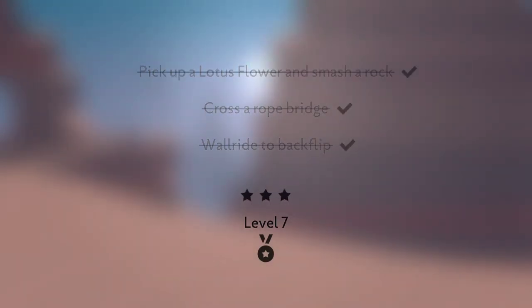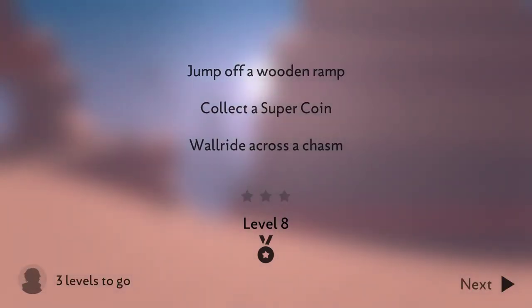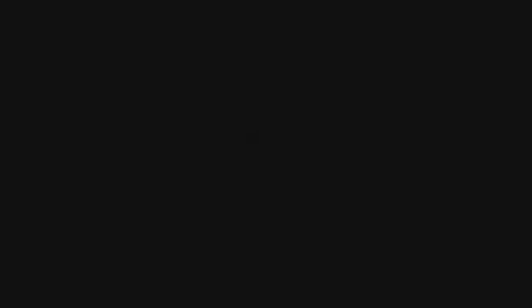I've gotten up to level seven because I accomplished the three objectives of the game. The next set of objectives to get past level eight is to jump off a wooden ramp, collect a super coin, and wall ride across a chasm. I have three more levels to go in order to get to the next level.